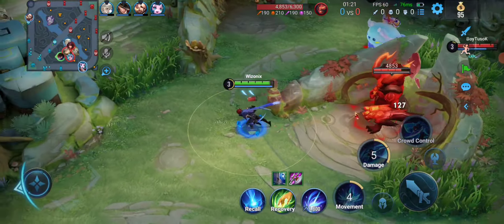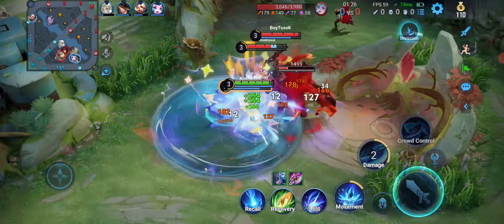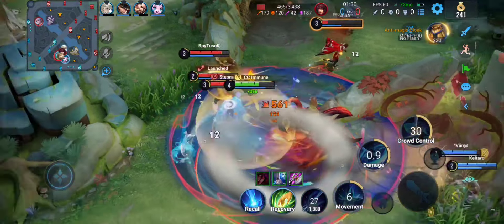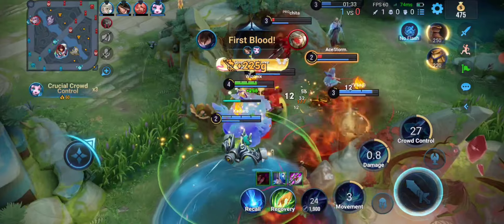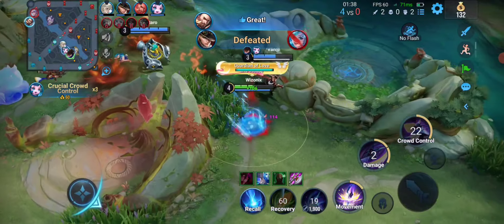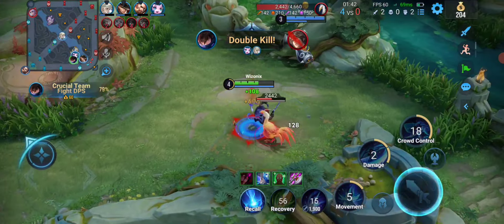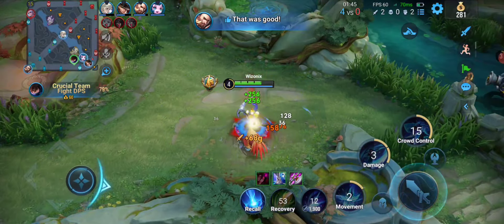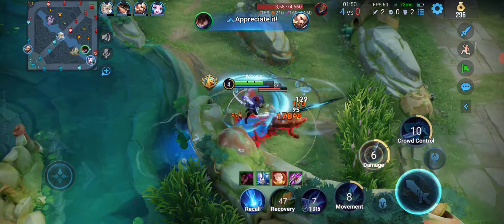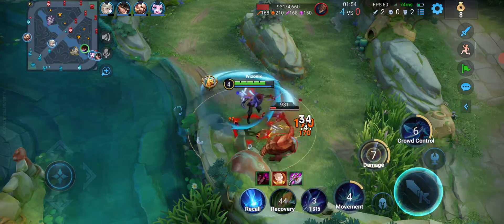Looks like the enemy marksman is here, the enemy jungler is also here — Agodo — and the enemy support is here. All three, and all four are here. Look at this now. I become level 4. Ult. Yes, S2. First kill. Got another kill, and my teammates came and got two more kills. So we got four kills to start off the match instantly. You saw how much I was able to survive there, and this is not really the tanky Lamb yet — we haven't even built one full item.